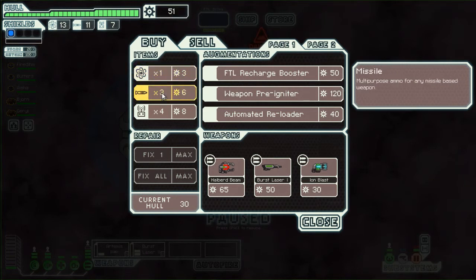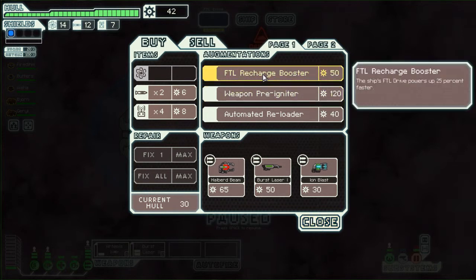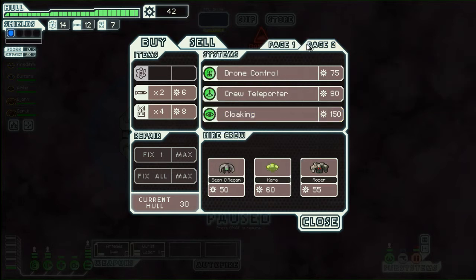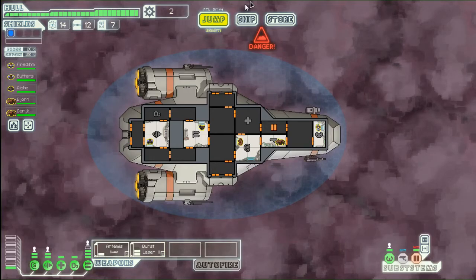We're going to go ahead and buy some missiles because we need them to fight, and some fuel because we need them to move. Recharge booster — weapons automatic reloader, time between weapon shots is improved. That could be cool. You get three of these augmentation slots in your ship. You'd love to get the scrap recovery arm, but obviously this guy isn't selling that. This would be cool because you'd be able to shoot things faster. I'm really weighing the possibilities — I'm going to get it. That might be bad, that might be good, we'll figure it out.